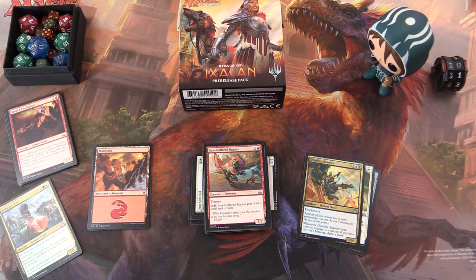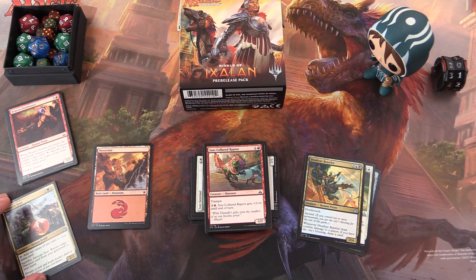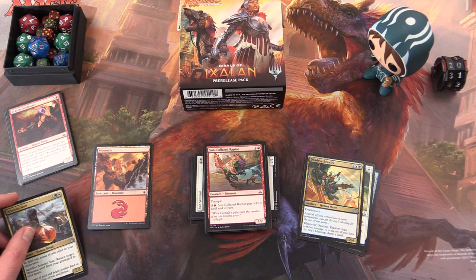Try to be aware of the different mechanics in the set. In this one, we still have Enrage, Explore, and Raid — so if you're familiar with those mechanics, they're carrying across to Rivals of Ixalan; if not, you might want to read up on them. Also, I think the only new mechanic in this set is Ascend, where you get the City's Blessing if you have 10 or more permanents. From the pre-release, people found it was less difficult than expected to get Ascend, so if you see any cards with Ascend, you might want to pick those up.